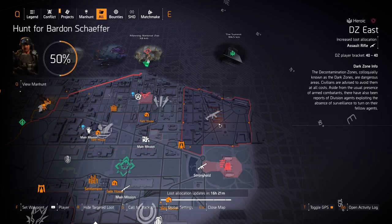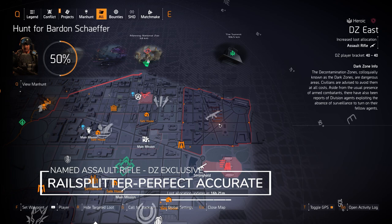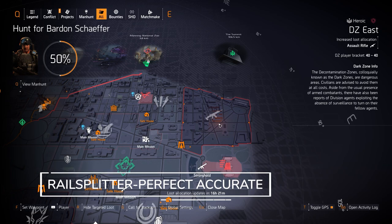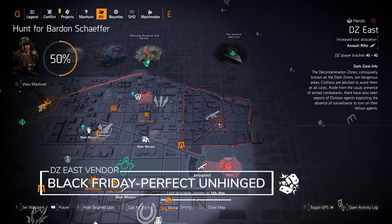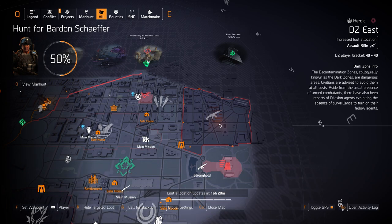Over in DC East, the highlight of the day for sure is the Rail Splitter with Perfect Accurate. You can farm for this today in DC East along with several other named assault rifles, but that is the DC exclusive named assault rifle. Also in the DC East vendor you got the Black Friday with Perfect Unhinged — that's a DC exclusive LMG and it's definitely worth picking up at least as a collectible.